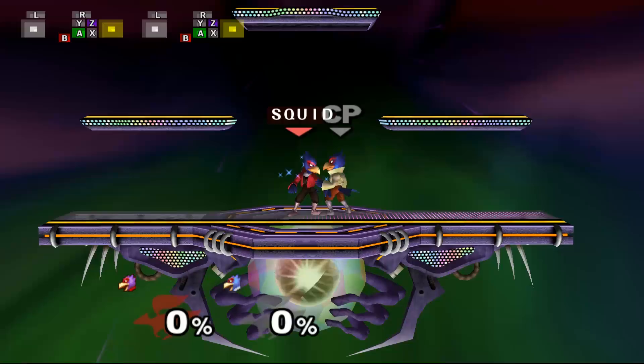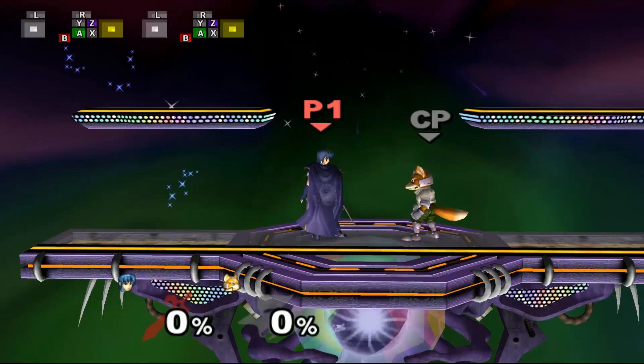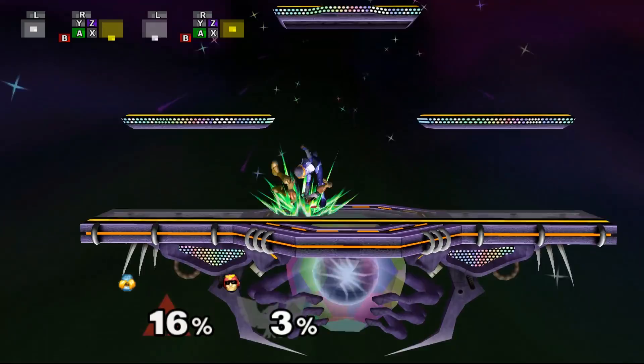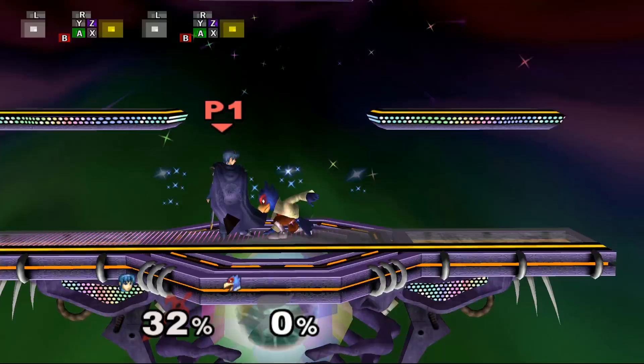The great thing about knowing this is that it applies to every single spike or meteor smash in the game. As long as you're at a low enough percent, you'll be able to retaliate while your opponent's still in landing lag. It's especially useful if you're fighting a really Down-Air heavy Falco. Sure, you're trading hits, but if you're getting a grab or a juicy hit immediately afterwards, it could be worth it.